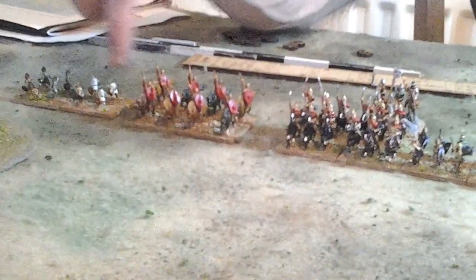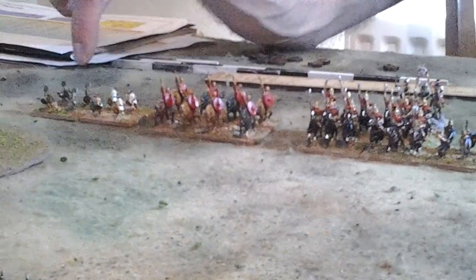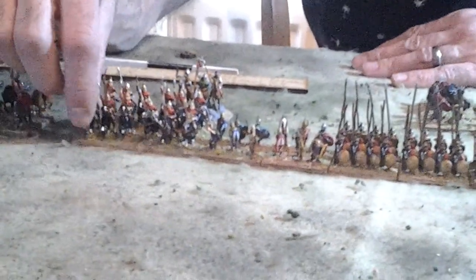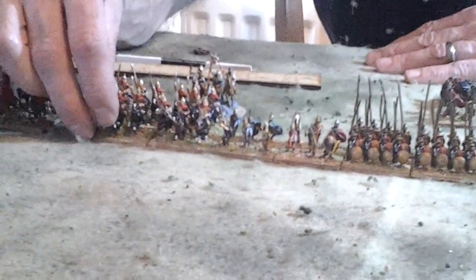I'll just give a couple of examples of the troops on the battlefield. We have our light horse — these are strength two. All skirmishers are strength two, which means it takes two hits to rout the unit. They also fight with two combat dice in battle or when shooting. We've got our cavalry here — these are strength three, discipline three cavalry because they're elite Alexandrian cavalry.